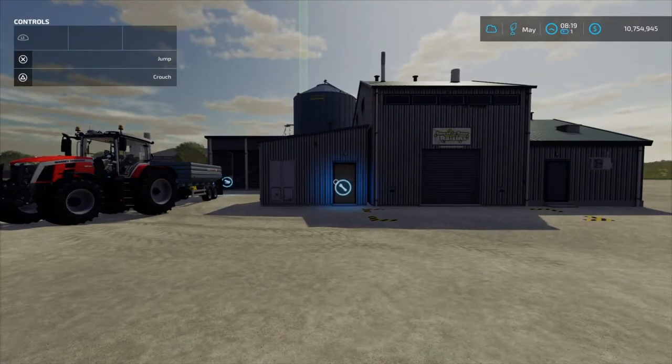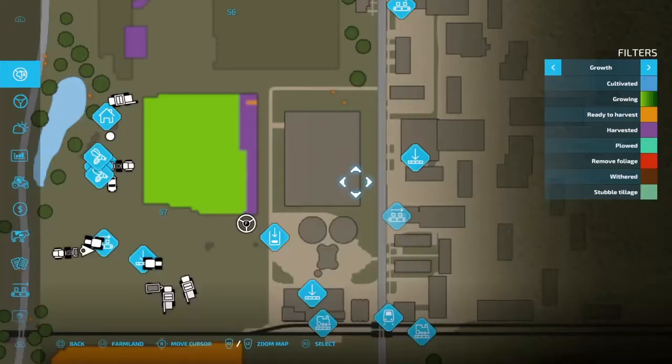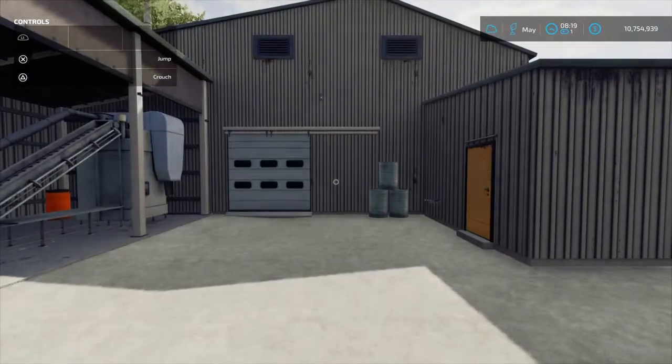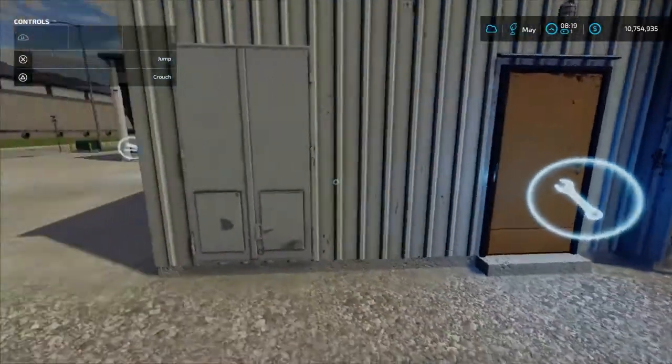Welcome back everyone. We're going to be going over the grape processing unit. You can either buy the one on the map — if you're in a base game map for Elm Creek, it's right over here. To purchase it, just come over here to this little area and you can purchase it for $80,000.